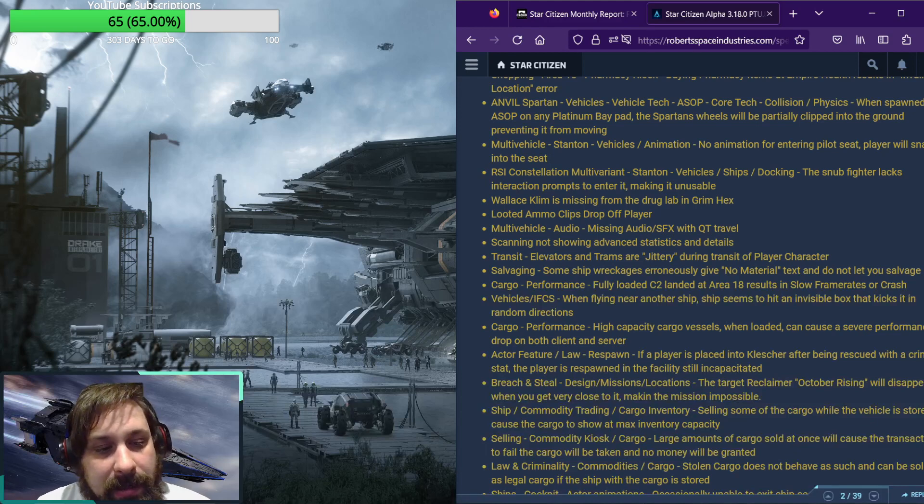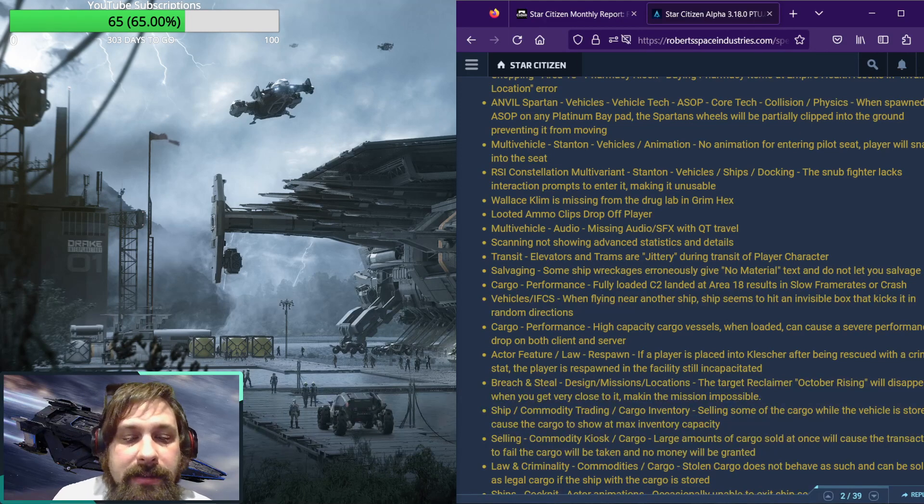Ship commodity trading, cargo inventory: selling some of the cargo while the vehicle is stored causes the cargo to show at max inventory capacity. Selling commodity kiosk cargo: large amounts of cargo sold at once will cause the transaction to fail — the cargo will be taken and no money will be granted. Law and criminality, commodities cargo: stolen cargo does not behave as such and can be sold as legal cargo if the ship with the cargo is stored.